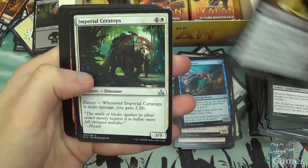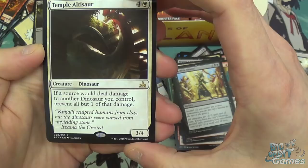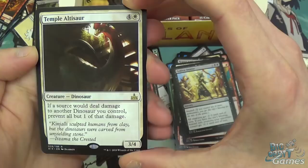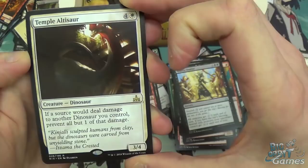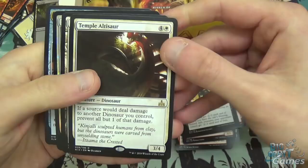Golden Demise, Imperial Ceratops, Reckless Rage, and Temple Altisaur — five mana 3/4 dinosaur. If a source would deal damage to another dinosaur you control, prevent all but one of that damage. Get two of these out and your stuff can't die, unless you're dealing lots of incremental damage which is going to trigger all of your enrage effects — because obviously you're playing this in an enrage deck, why wouldn't you? Hard to pull off, but could be good. And a foil Squire's Devotion.